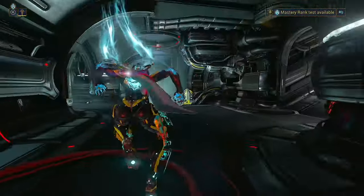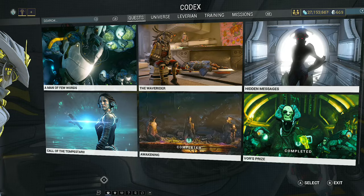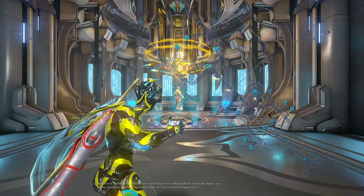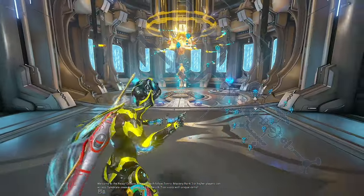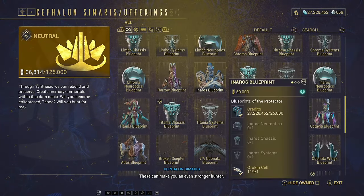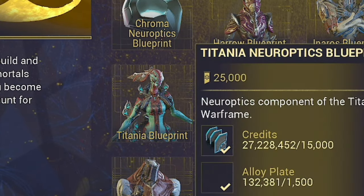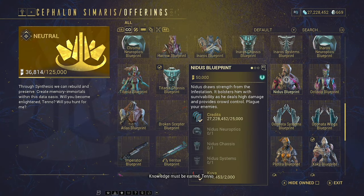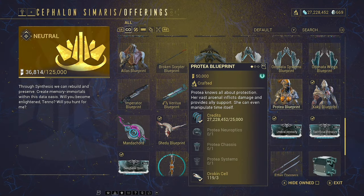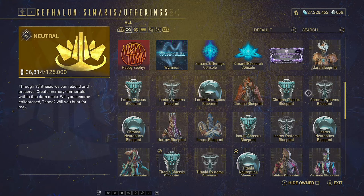Now, there is one problem that we need to solve for, and that is that some Warframes — such as Limbo or Mirage — have some of their parts linked to quests. The way that we get those is by visiting Cephalon Simaris on one of the relays. If we come to the back here, we'll be able to see in the Offerings tab the blueprints for any of the Warframes that we have gotten through quests. So if you've completed the Silver Grove, Titania will be here; if you've completed the Nidus quest, Nidus is here; Octavia's Blueprint is here. This is where you're going to come to get extra copies so you can continue to subsume all the different stuff that you want.